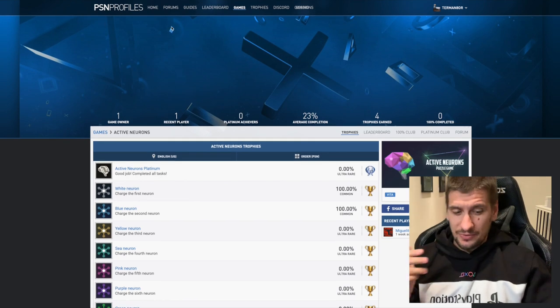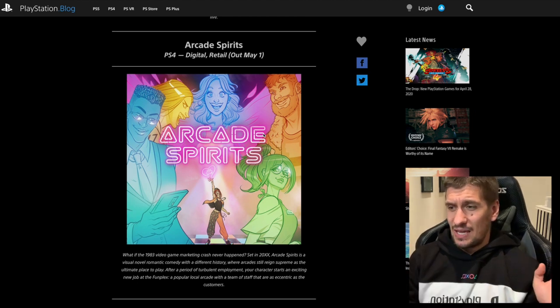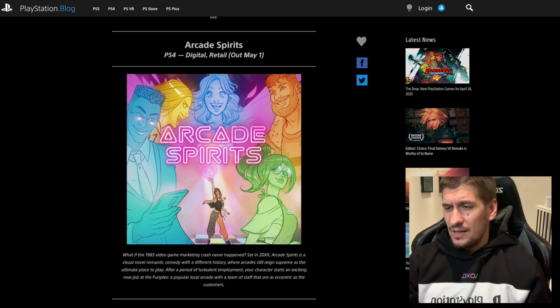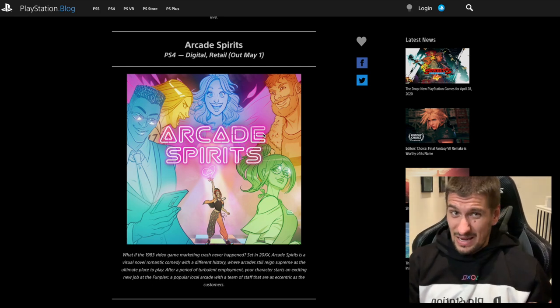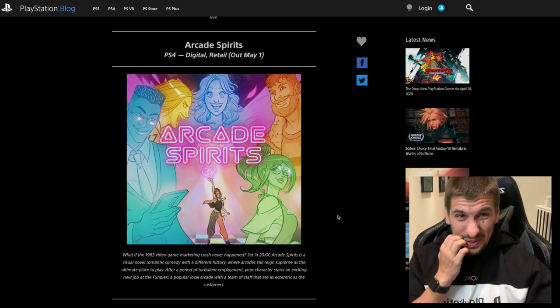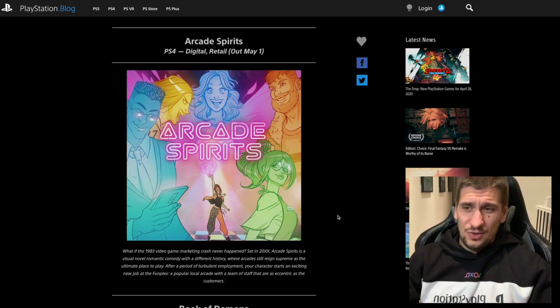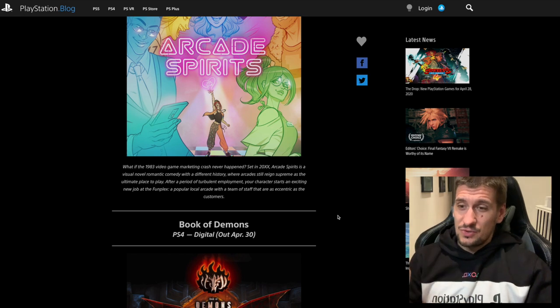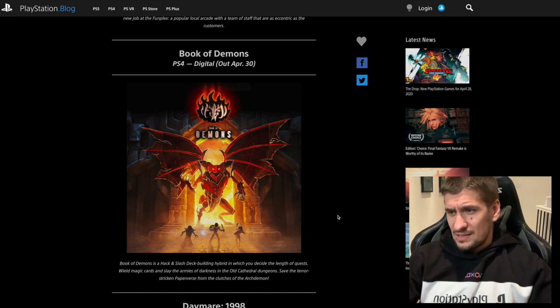They all look really easy. I would say this is going to be an easy Platinum — something to watch out for. Next we have Arcade Spirits. I've had a look online for this and I can't find anything about this game. What if a 1983 video game marketing crash never happened? Set in 2000-XX, Arcade Spirits is a visual novel romantic comedy. The fact that it's a visual novel tells me maybe it is going to be easy, however there's nothing about it online, which makes it impossible to tell.